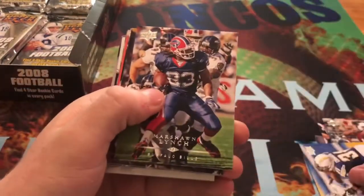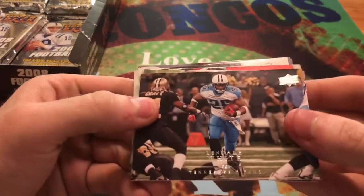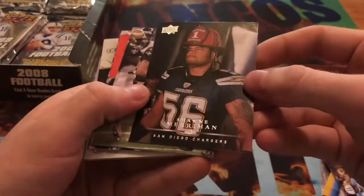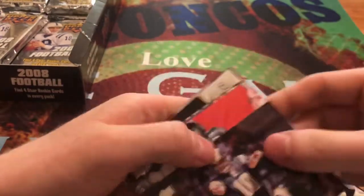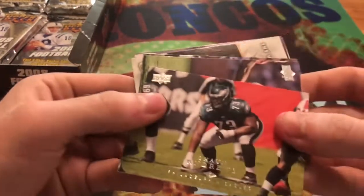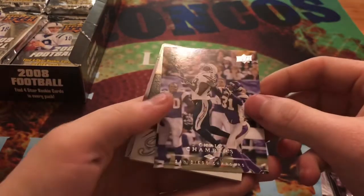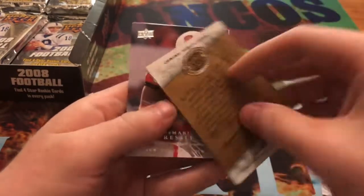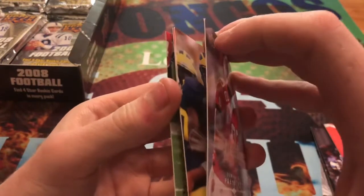Calvin Johnson, Marshawn Lynch — for when he played for the Bills — Lendale White, Shawne Merriman, Deuce McAllister, Mark Bulger, Shawn Andrews, Clinton Portis, Chris Chambers, and then we get an Upper Deck 20th Anniversary Hobby Preview card. Then we get our Star Rookies.